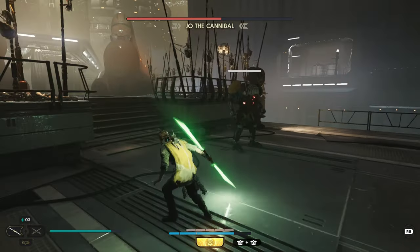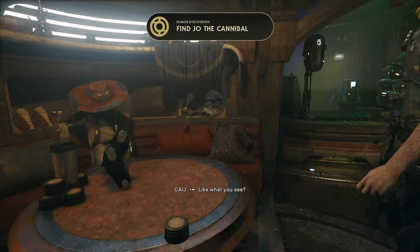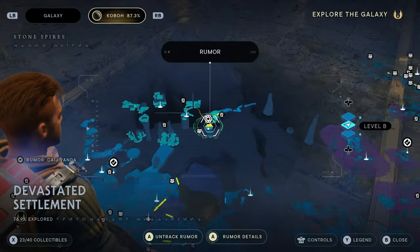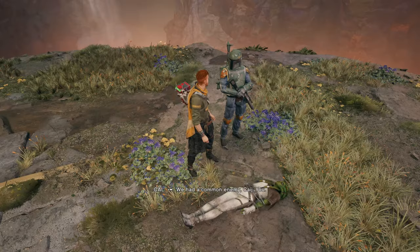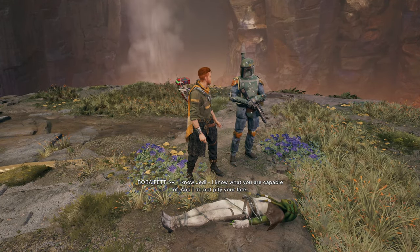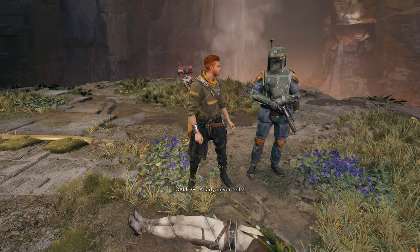The next easter egg is a cameo of a very beloved character that you will miss if you don't do all of the bounty missions. You can find out where the bounties are by talking to Cage in the cantina. Once you finish them all, you get a location to meet Cage somewhere — and once you go there, the infamous Boba Fett will come. As it turns out, he has a bounty on Cage. You can actually stand there and talk to Boba Fett for a couple of minutes' worth of dialogue, but I won't show it all or you'll probably click off the video. So let's keep the ball rolling.